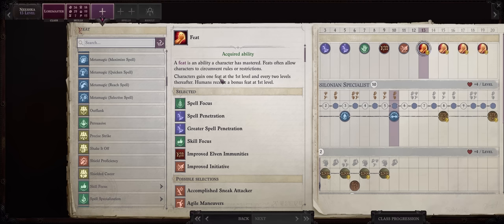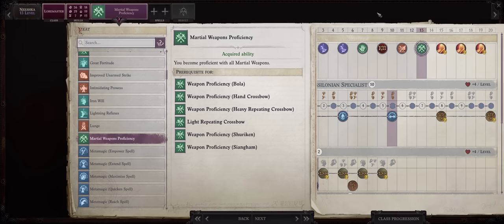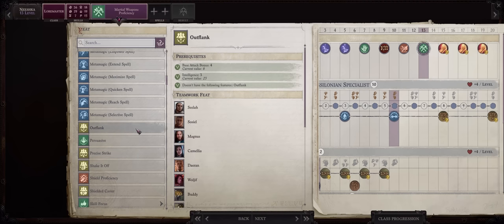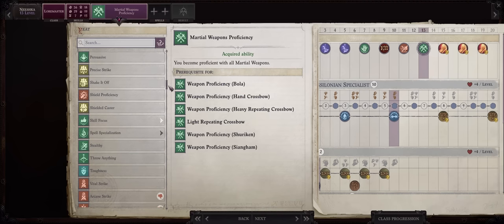For that we have the classic martial feats. First, Martial Weapons Proficiency, because this way we can equip the Death's Consonant Bardiche weapon that has both damage and attack bonus scale from Intelligence instead of Strength. Since we have uber Intelligence, even better for us. After that you also have stuff like Outflank, Power Attack, and later Improved Critical into melee weapons.